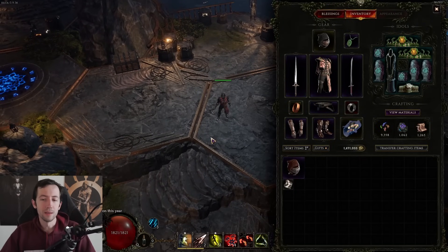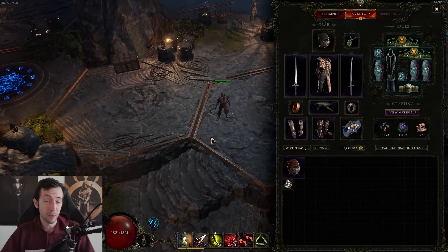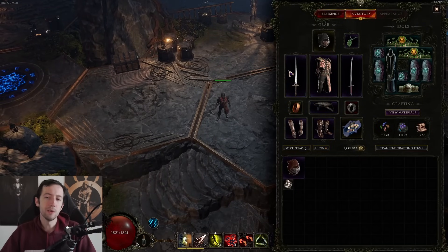Number one, I want to talk about tooltips and search bars. So when you look at an item — for example, this is my sword that I have equipped on my rogue — you can actually hold down Alt to see more information about what you're looking at.